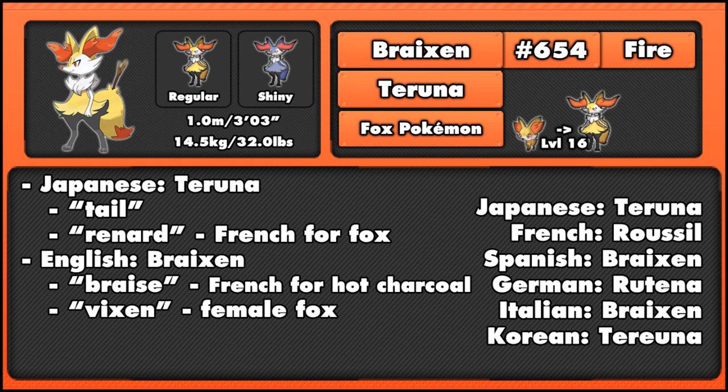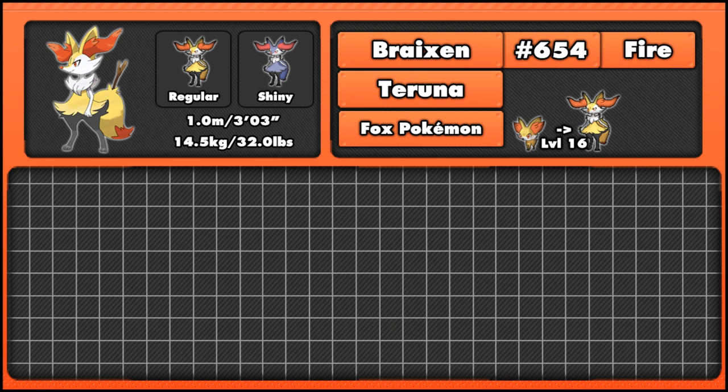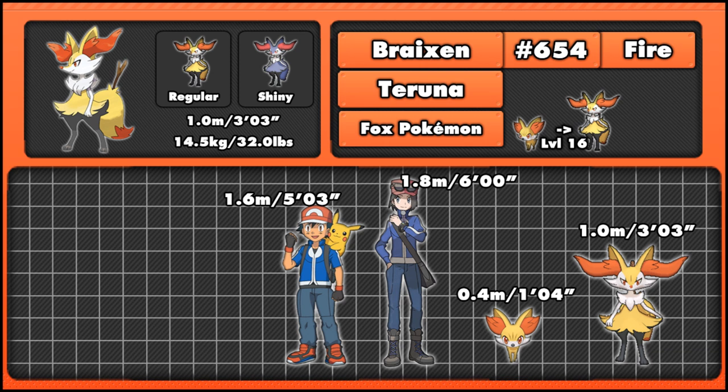Braixen's model from Generation 6 is similar to Fennekin's in style — there's not a huge amount of difference between the evolutions, but you can see it's now obviously bipedal rather than four-legged. It's up to you really whether you like that. I remember when Braixen was originally revealed, a lot of people didn't like it — they thought it was going to be another Fire/Fighting type, but obviously as we'll find out in a minute, it's not. Looking at its size, it's standing at 1 meter or 3 foot 3 inches — a fairly large Pokemon, not quite as tall as Ash yet, but a reasonable height.